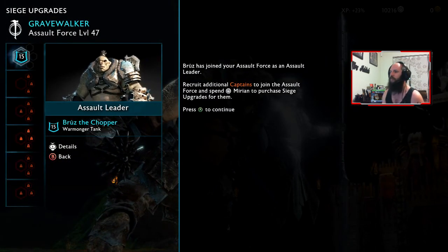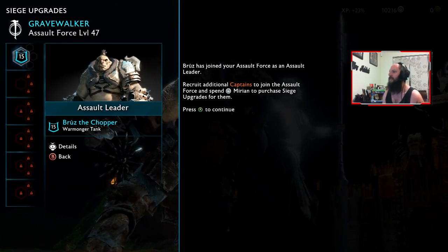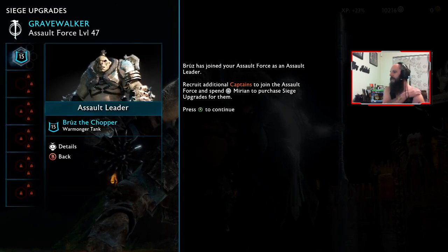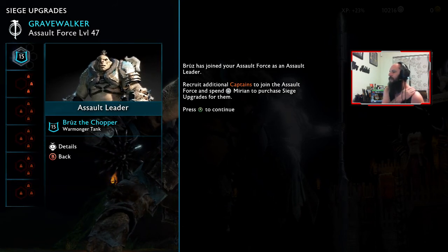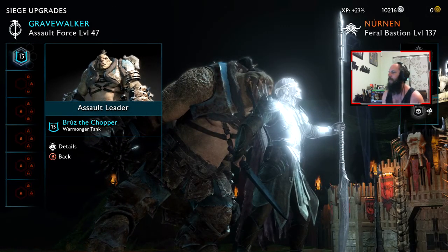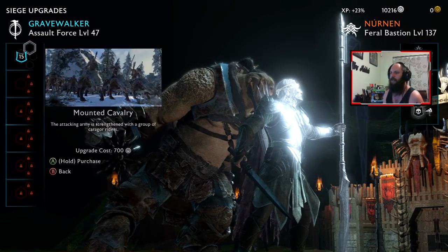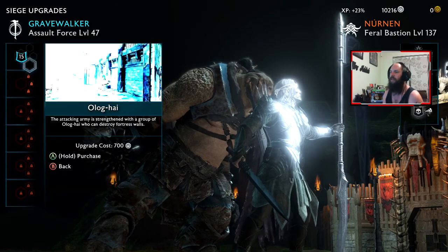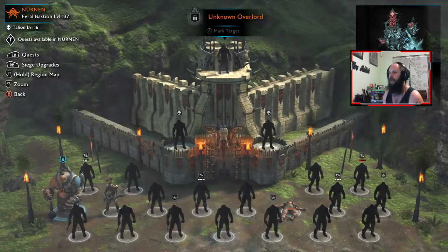All we got is Brus. Brus has joined the assault forces as an assault leader. Recruit additional captains to the assault force and spend Mirium to purchase siege upgrades for them. I think we're going to have to. Alright, we're going to leave that for the moment.